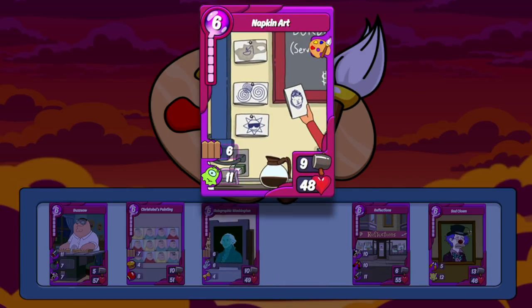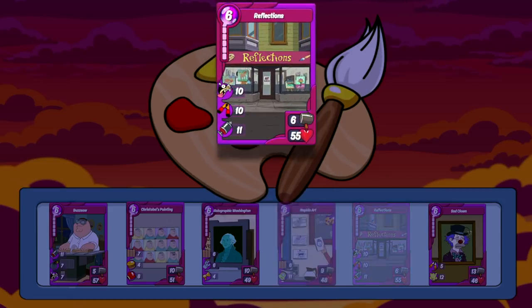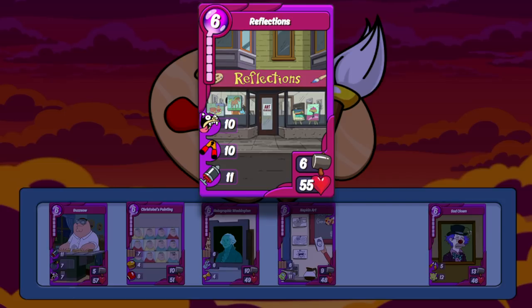The fourth older item is the Bob's Burgers card, Napkin Art. While another versatile card, this one is slightly weaker than the others in both attack and HP. It still has bodyguard, so it's still a nice option for defense, and it has leech, which helps keep it alive longer. Another Bob's Burgers item from before is Reflections — a great defensive card on par with Buzzsaw. The HP is above 50, it has a nice amount of payback and cripple, and it also has jab to help out with its low attack stat.